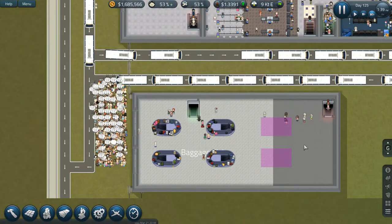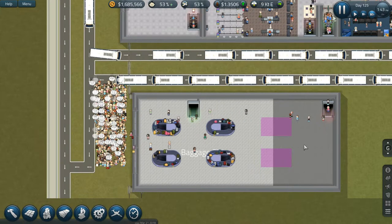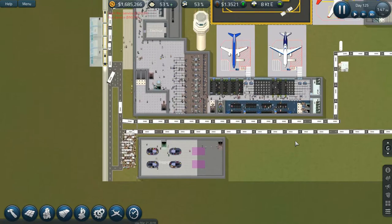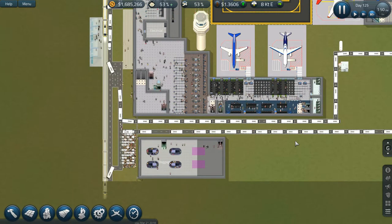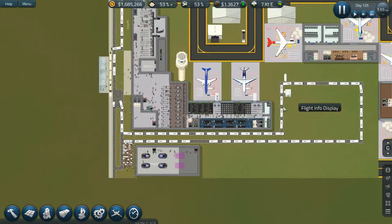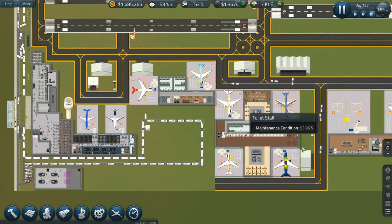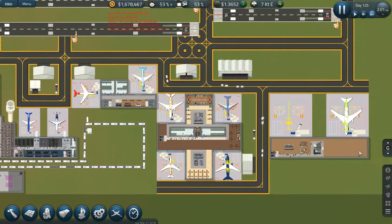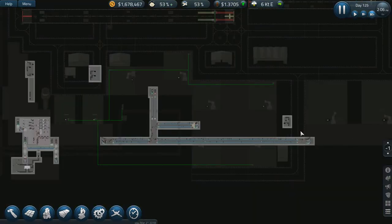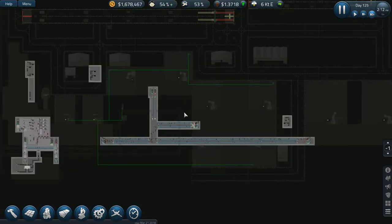Hello everyone, welcome back to Sim Airport. This is going to be the last episode before the live episode on the 28th of March at 6 PM Eastern Standard Time. In that final episode we'll go through and finish up some decor, maybe a couple things in this area, and then just take a look around the airport and see what else we need to do.